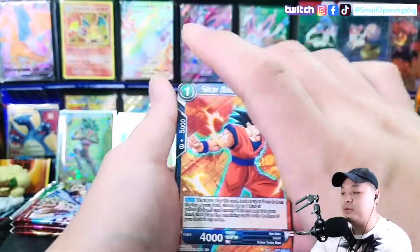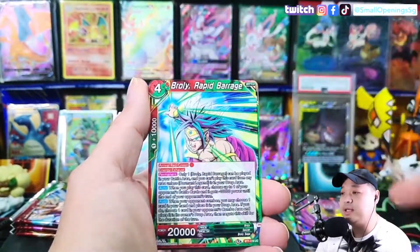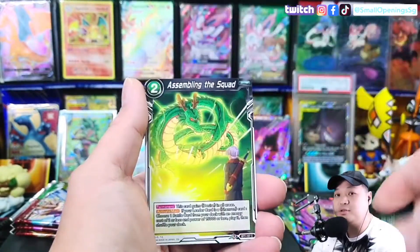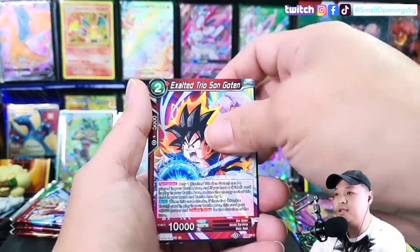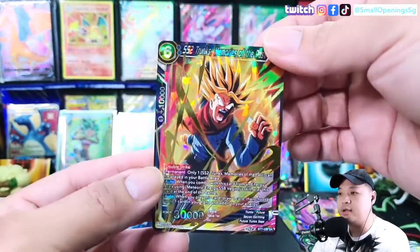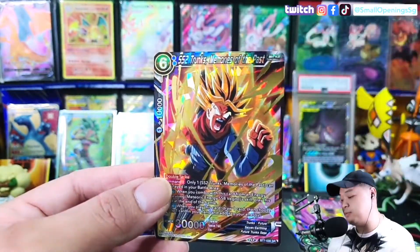If you ask me, I prefer that Dragon Ball packs — you can open them up like a Pokemon pack, it'll be easier to open. You can also save the packs because I really like to save the pack arts; I try to open it nicely so I can preserve it. Wait — oh, we got a Secret Rare! Awesome — Secret Rare Trunks, Memories of the Past.